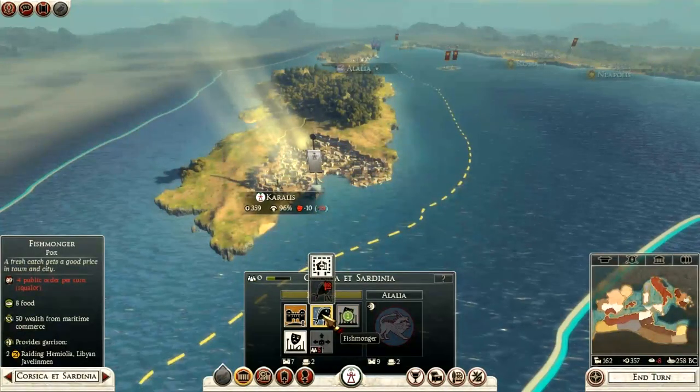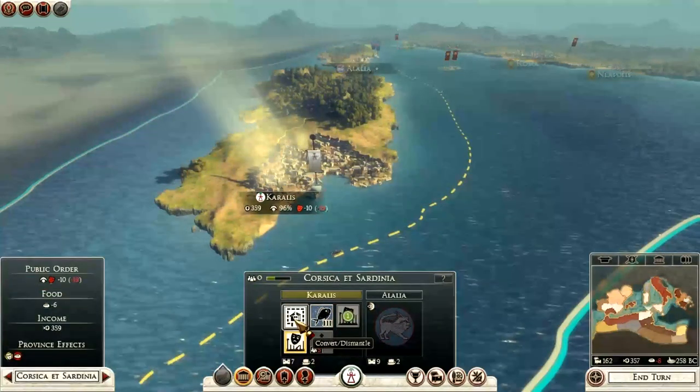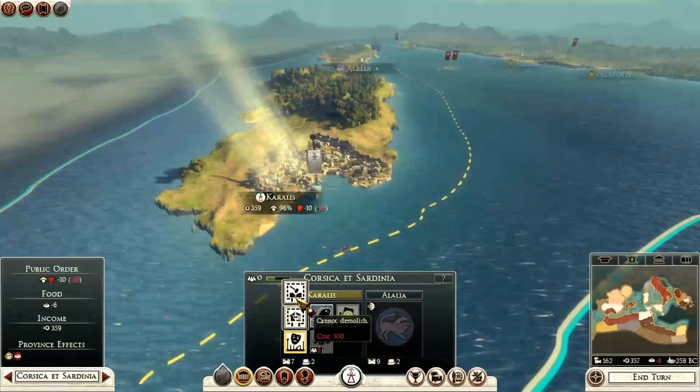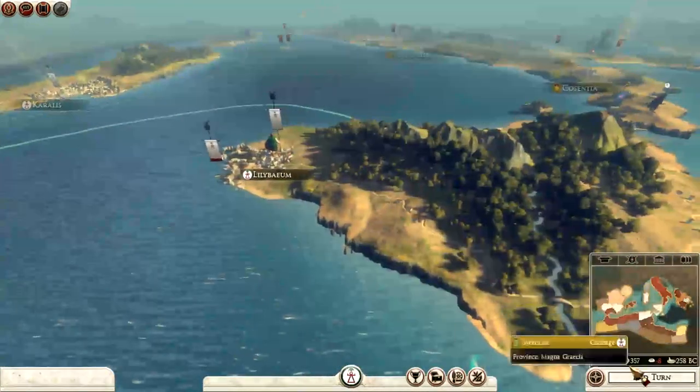We're losing some squalor because of the fishmongers. I've got another slum here which I should probably dismantle if I can, but I don't have enough money. I'll probably just end the turn.